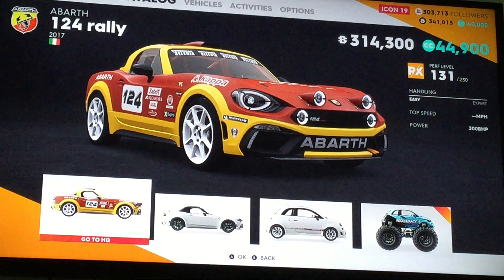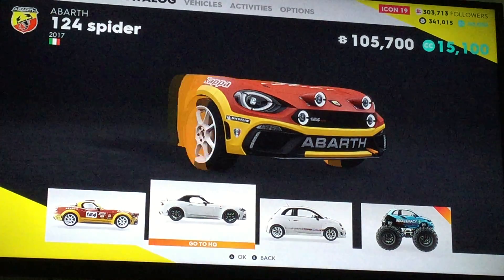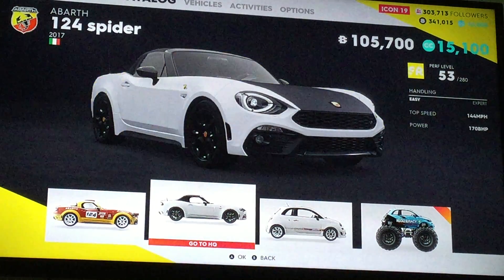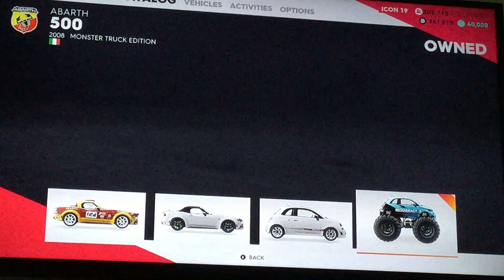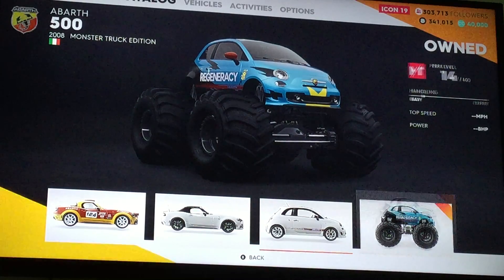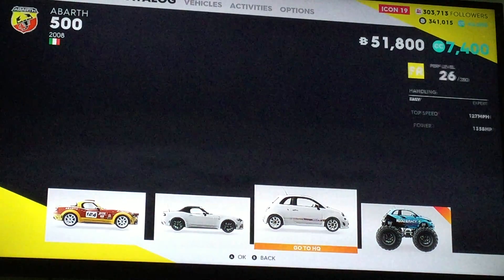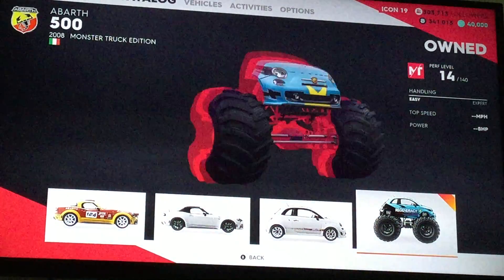So in terms of Fiat, this is the 124 Rally Cross. This is the 124 Spider. This is the normal street race. This is the monster truck edition, and this is the normal street race. And these are the 500 — this is the normal street race.